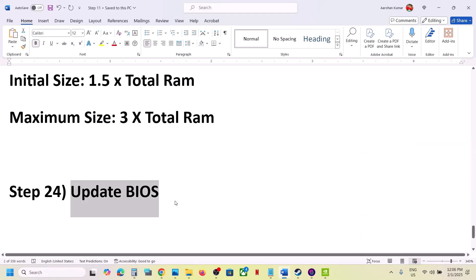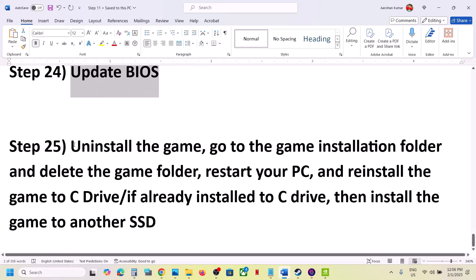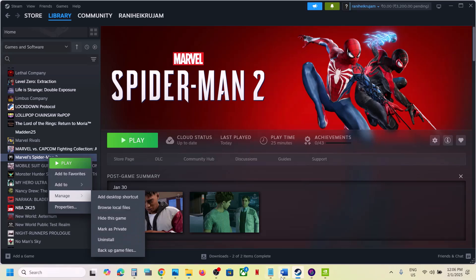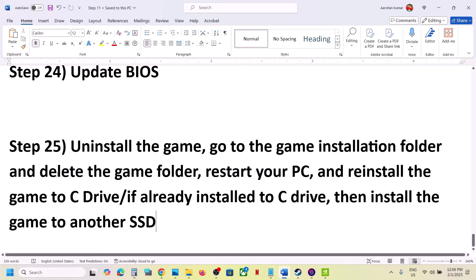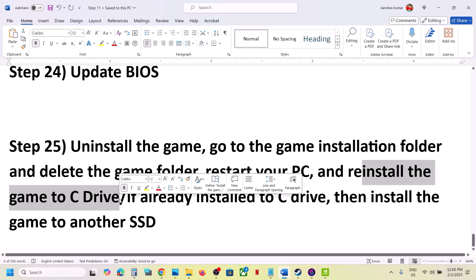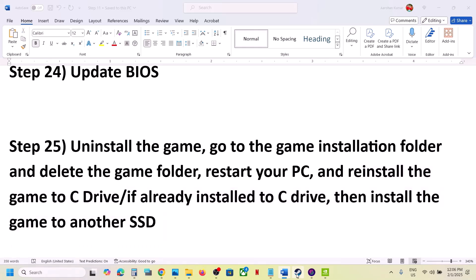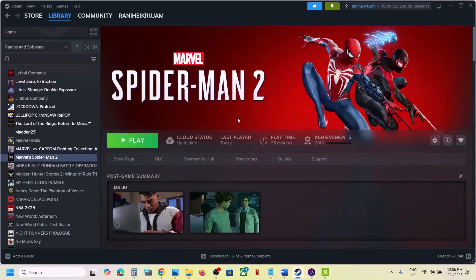The last step is to uninstall and reinstall the game to a different drive. If nothing is working, right-click the game in Steam, select Manage > Uninstall. After uninstalling, go to the game installation folder, delete the game folder, and restart your computer. Then install the game to the C drive — if it was on a D drive or external drive, try C drive. If it's already on C drive, try installing to another SSD. One of the steps shown in this video should help you run the game successfully.